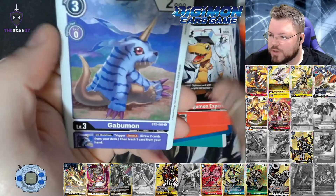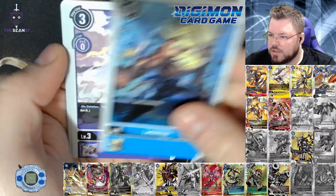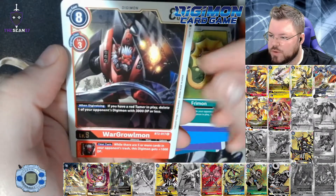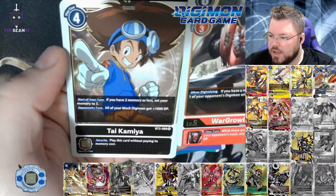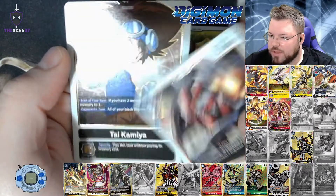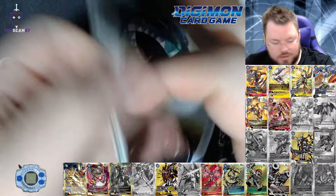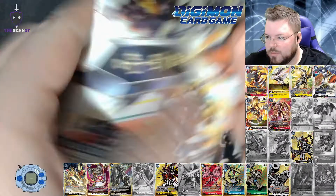Oblivion Bird, Agumon Expert, Gabumon, Leomon, Tepermon, Freemon, and for our first rare, War Graumon, and Black TIE. I think I may need some of those because I do intend on building Black, and I'm sure he's going to be one of my tamers.